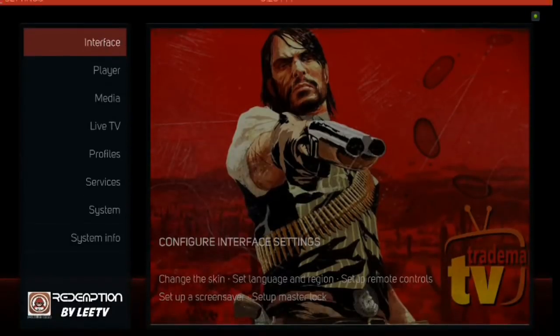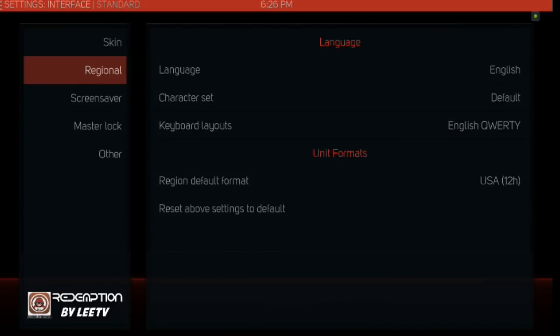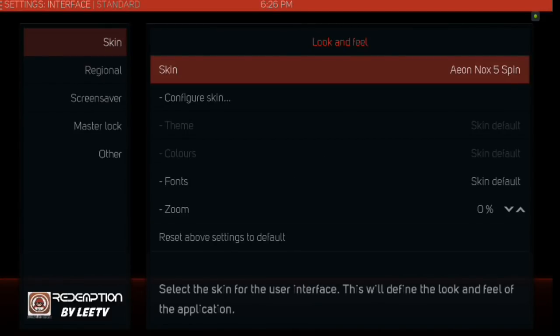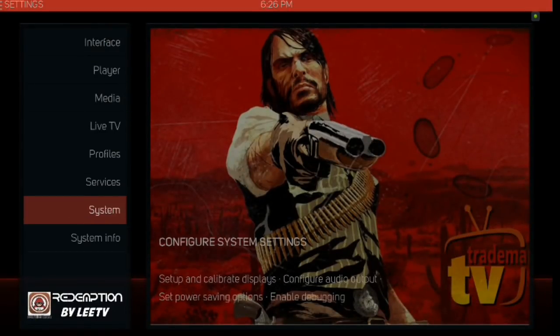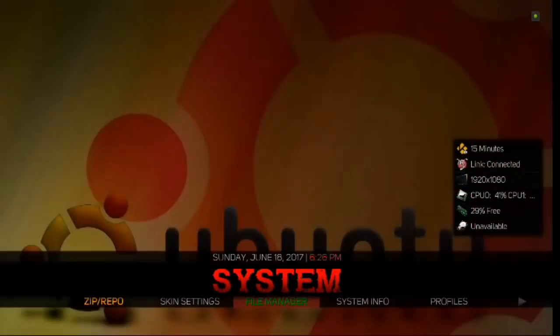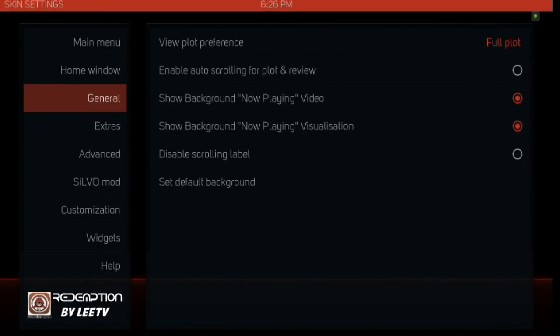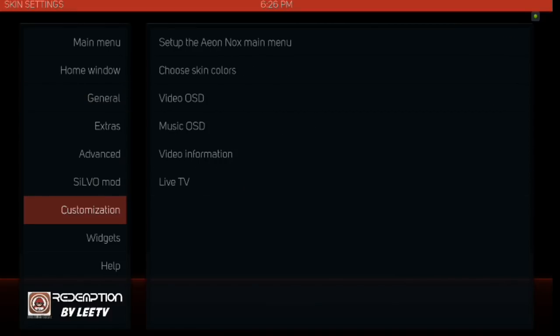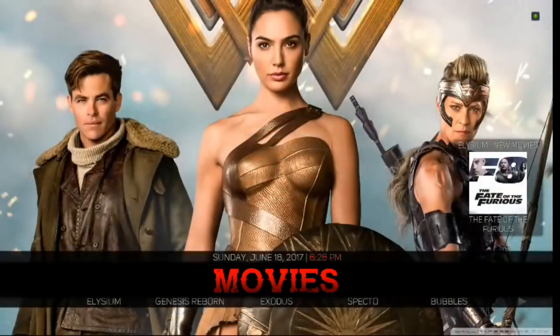You can also click on System and look at your Interface — you can change that if you want. Right now it's running on an MNKinox Five skin. There's all kinds of information you can go into and change, your Skin Settings right there. Any of this is adjustable. Then you've got your Power button and you're back to Movies.